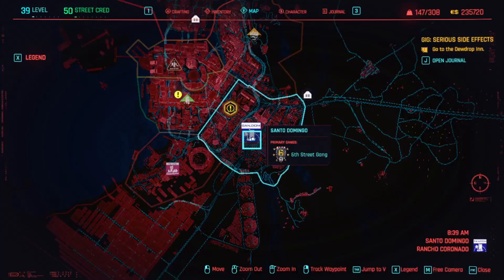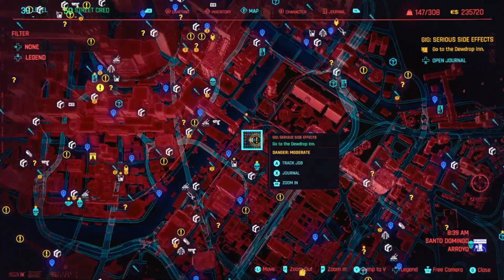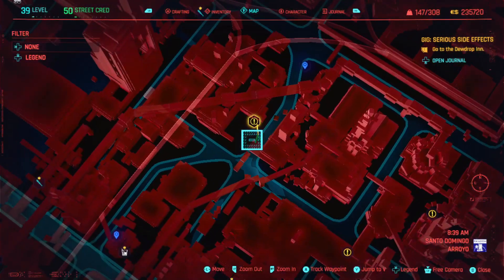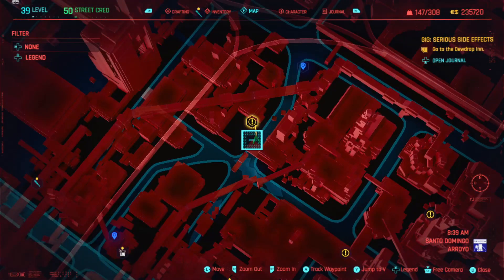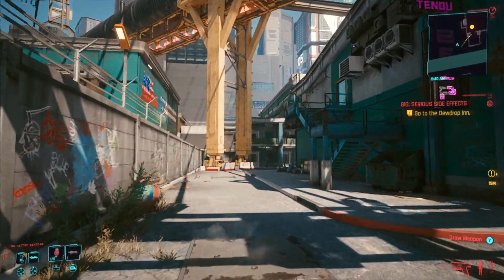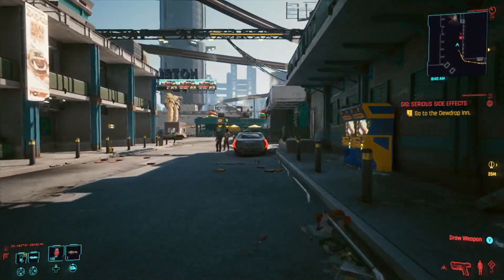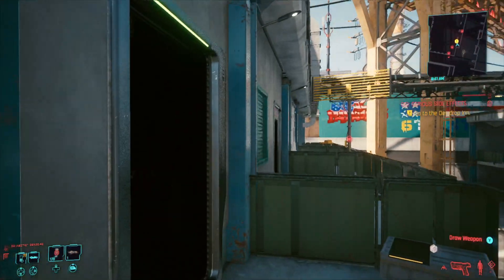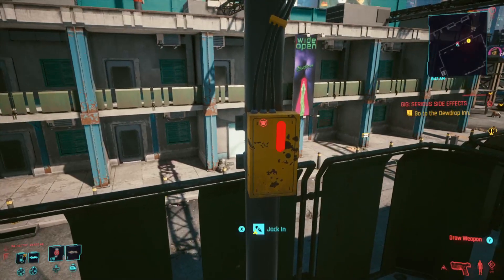There's a free access terminal located in Santo Domingo to the north west, next to the gig Serious Side Effects. This is a hotel and we're just looking at the corner next to the MLK and Brandon fast travel point. Head straight down the side of the hotel, take a right round the back — there's going to be a car with two guys. Jump on their car, use it as a boost up to the balcony, then head two balconies over to the antenna. And remember to save it.